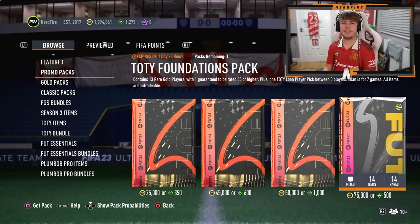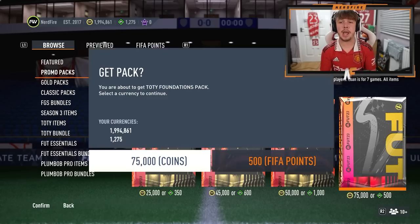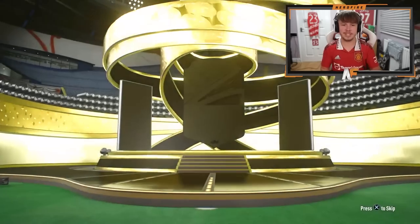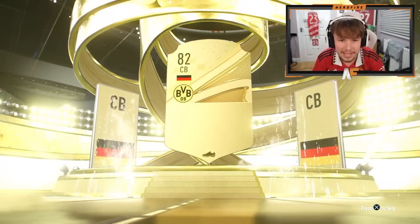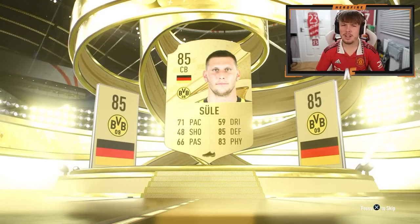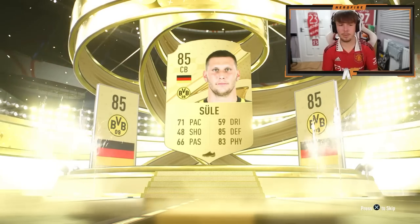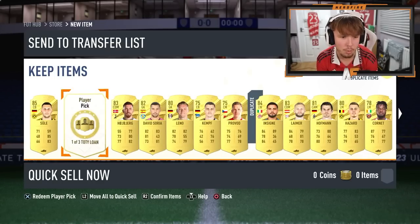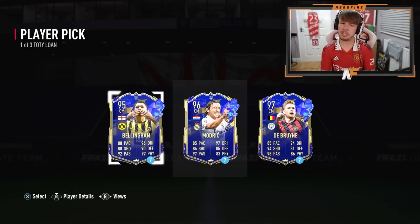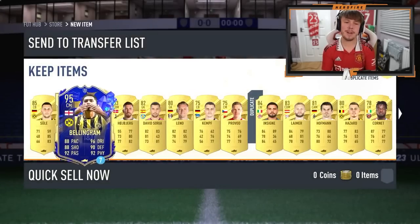Also on the store, EA have dropped a Team of the Year foundations pack again. We get at least an 85 rated here — imagine we saw a blue or a Team of the Year icon. Sadly it's not going to be that. Germany centre-back — wait, Sula. We got actually an 85. That's terrible. I've got a lone Bellingham though, so that's beautiful. I'm going to have to try him out, even though it's a loan.